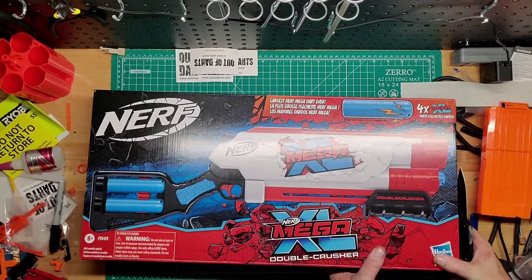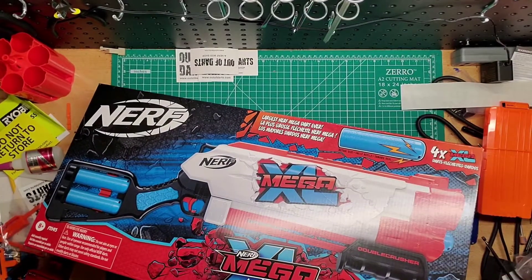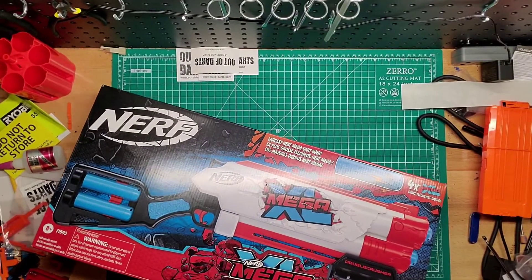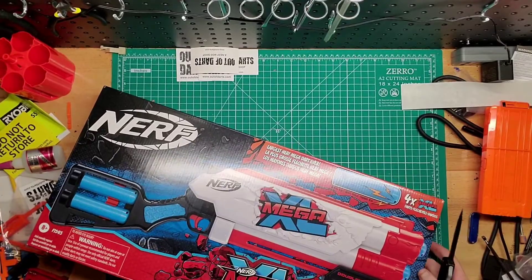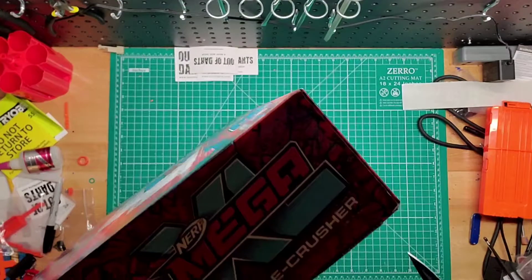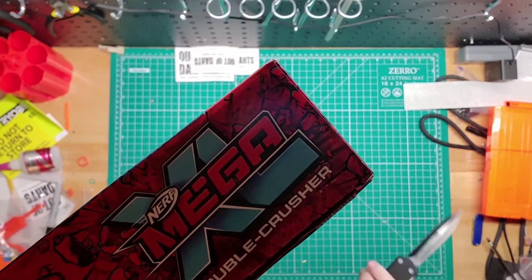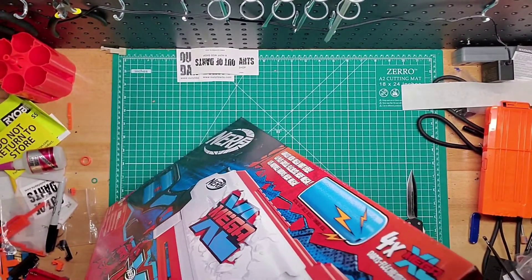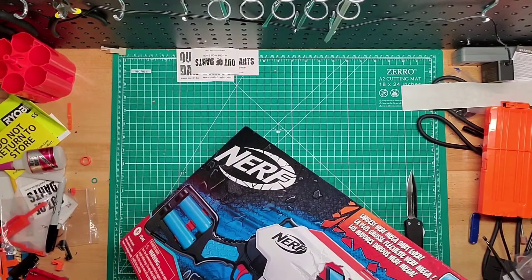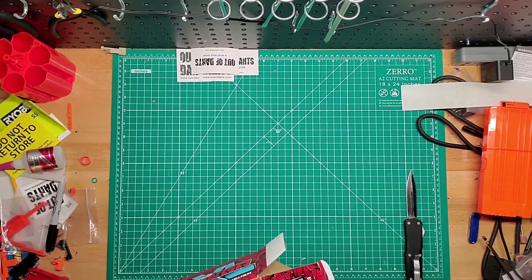I probably won't get the Big Rig again — I think I said that before — just because it's a one-shot deal. Unless I really want to make it into a master key, which I kind of don't. I have a Magnus master key and I don't feel like the Mega one is gonna do anything that one can't, plus that one can load three at a time. So all you have to do is pump and shoot three times. That one you have to shoot it, cock it, load it. It seems more reasonable with the Magnus.